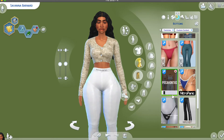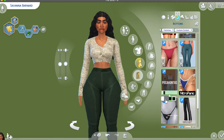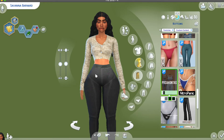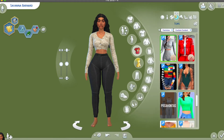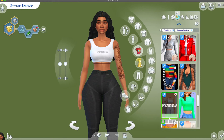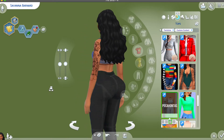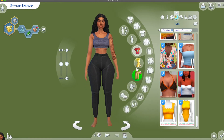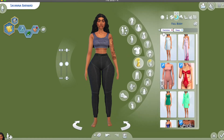Here is the last set, called the Pocahontas set. It's like activewear for your sims to go jogging or exercising. The only thing I don't like is that the top and bottom came in different colors so they don't really match — the black top and black bottom are slightly different — but it's still cute. I decided to download it anyway.